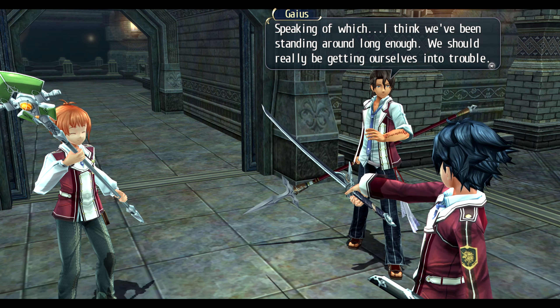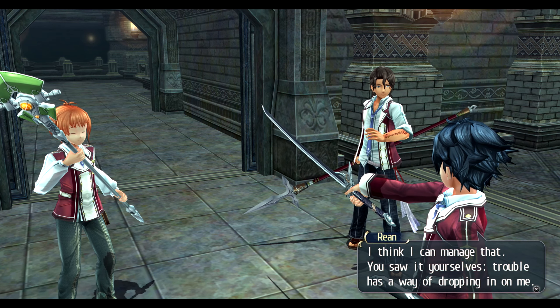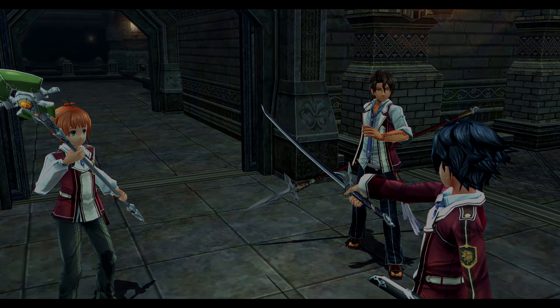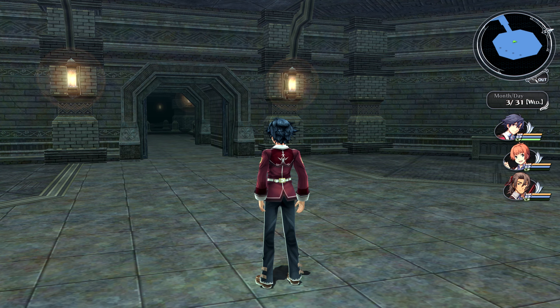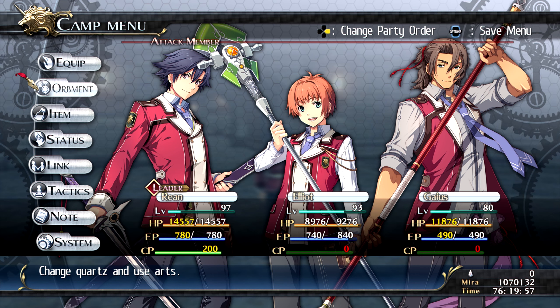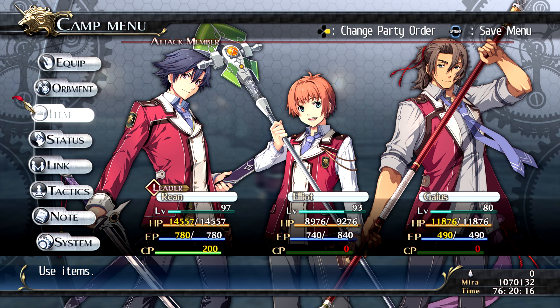The other six are already gone ahead. 'Trouble has a way of dropping in on me. Let's take it slow and steady — we need to adapt to each other's fighting styles to really gel as a team.' Elliot's a healer, Gaius and Rean are going aggressive. Let's join the party! I'm gonna set up their quartz again — I'll cut it. We're back. I just noticed my characters are level 97, 93, 80. I was supposed to start at level one but it's too late now.